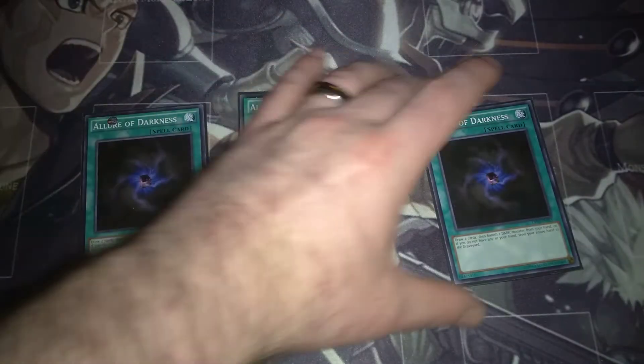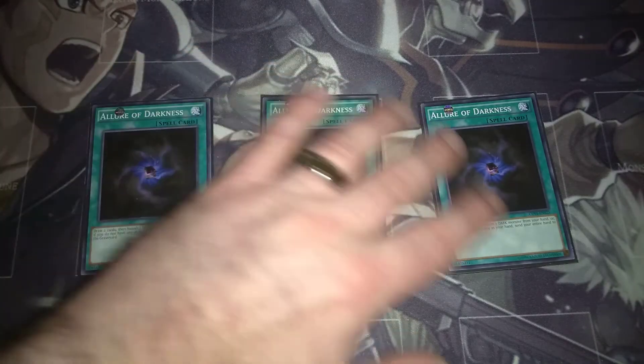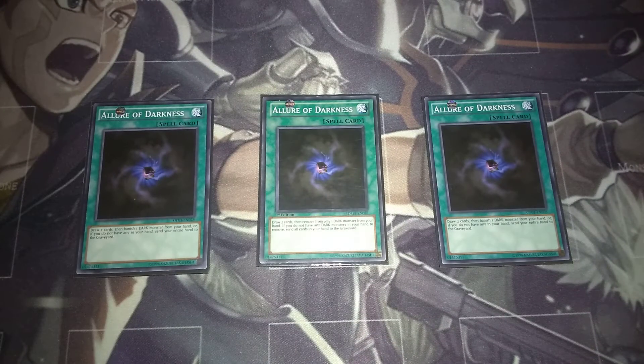Then three copies of Allure of Darkness — this is going to help you get into your Blackwings and dig deeper into your deck. This will let you draw two cards and then banish one, which makes this card very viable and important. You can draw your first two cards and then banish any of your Blackwings, and then use Simoon to be able to get the monsters back, or use Officer to be able to get it back.